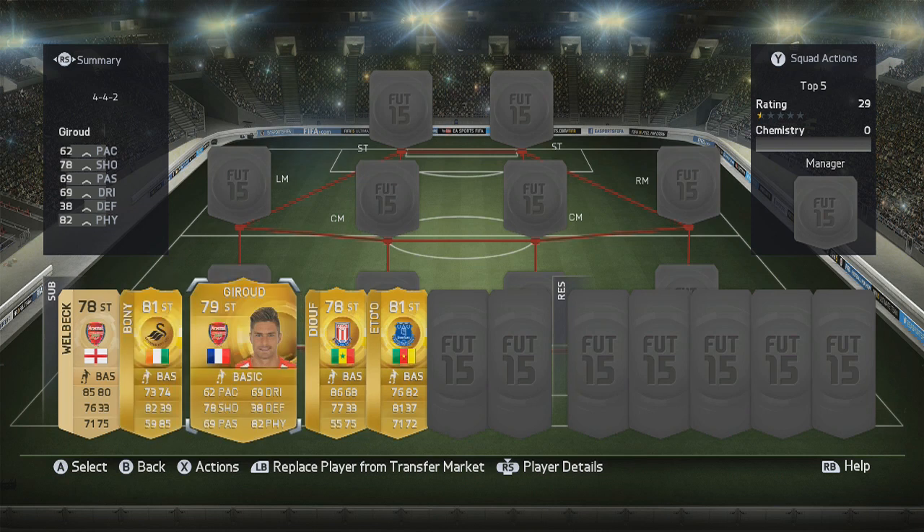Next up we have Giroud. Again, not the most fancied player in game because of his pace — 62 — but genuinely from the games I have played with him, I haven't noticed it being too much of a problem. If you partner him with one of the quick players in this video, or if you have a bit more money and buy a Sturridge or a Remy, I think he is going to work very well.